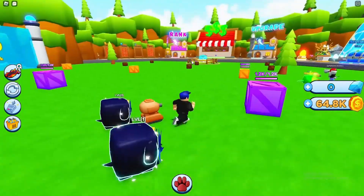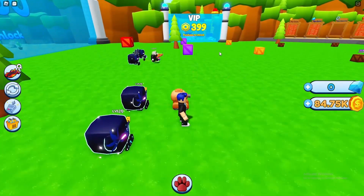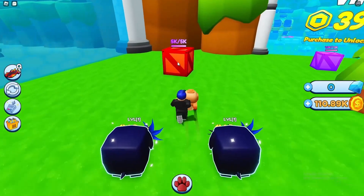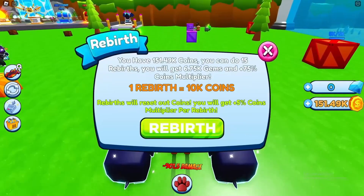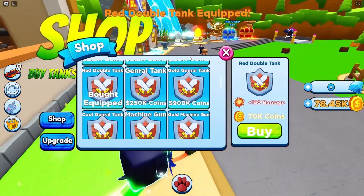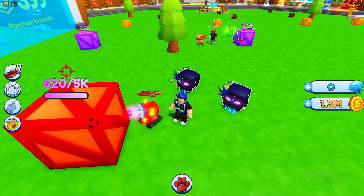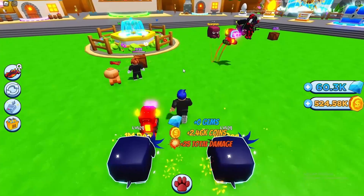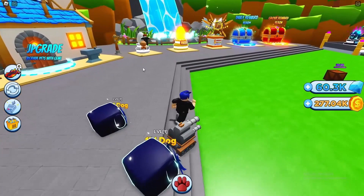I wouldn't have opened the prestige if I knew it was going to disintegrate everything - but it's fine, we'll come back stronger. Now we know: save up rebirths, get a bunch, then hit it. It is weird that you get a 50% boost but double the rebirth costs. We need to rebuy all these upgrades. We've got 134 rebirths - easy. Now we get a little money from our crates - 100,000 per! We will NOT make the same mistake twice - we're using gems before the big reset.